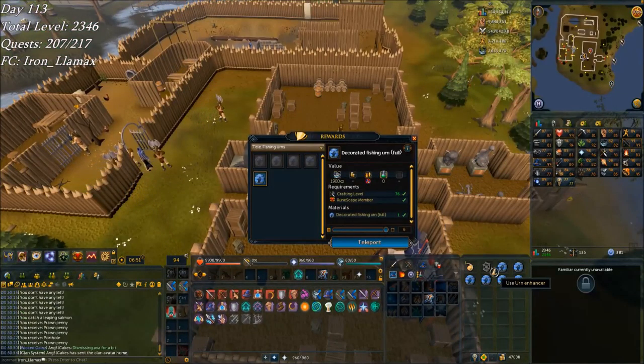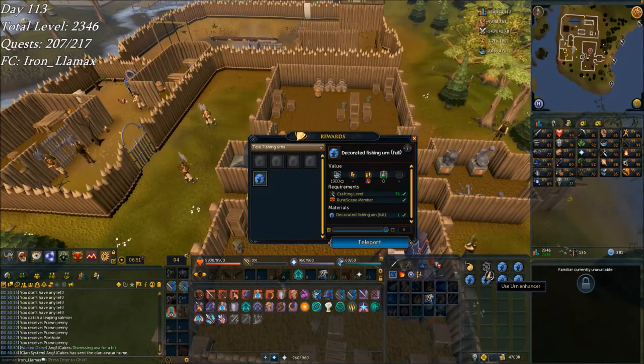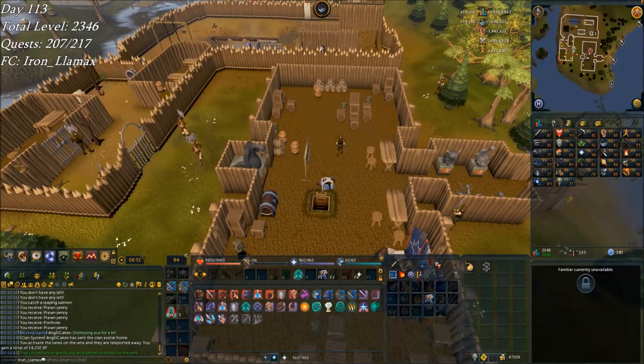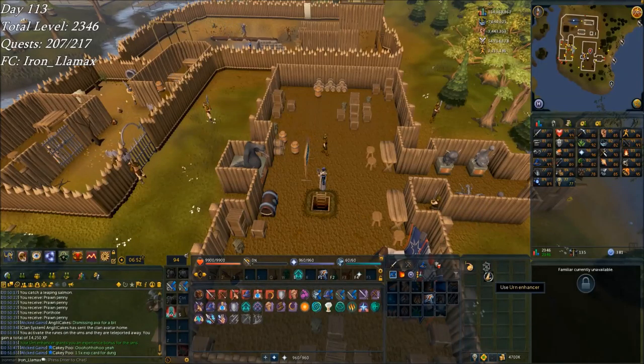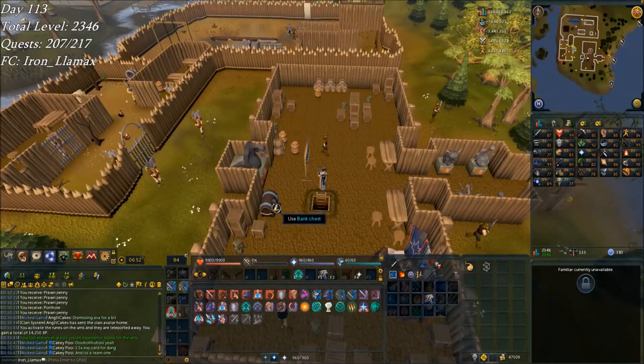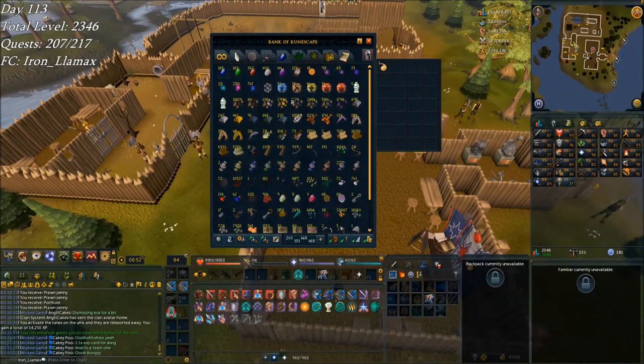Just going to demonstrate a bit of the usefulness of the urn enhancer — last clip for the night. So normally these urns are 1,900 XP. The urn enhancer uses 20 divine charge per urn that it applies to. I'm going to send off six of these for 14.2k XP. Normally it would be just under 12k — like 11,400 for all of that. So for that extra nearly 3,000 XP, it costs like less than 50 energy. Going to collect radiant energy — it's less than 50 for a few thousand XP. It's pretty good.